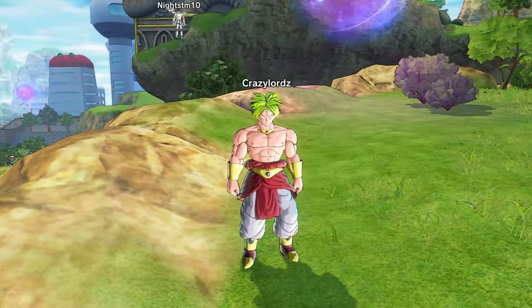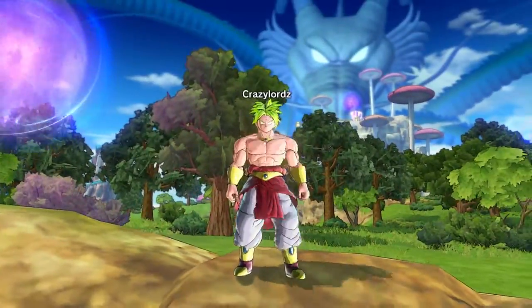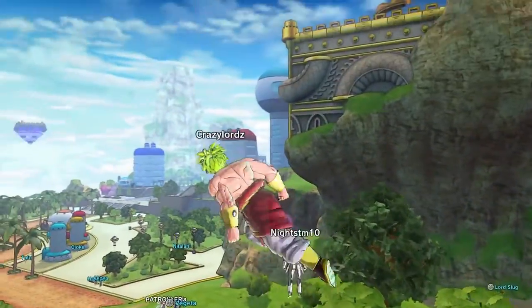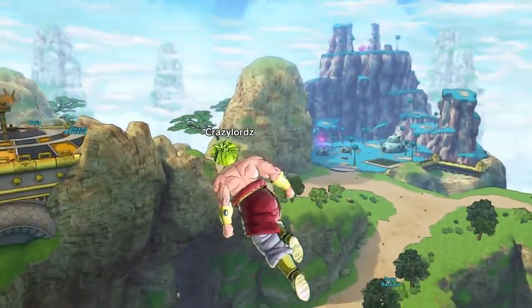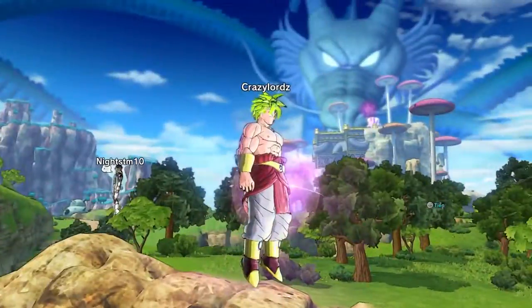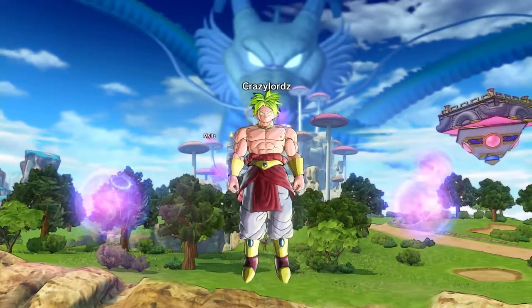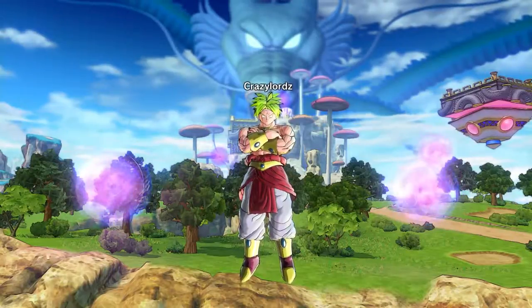Hey guys, it's CrazyLords here and in today's video I'm going to be showing you a tutorial on how to do all the expert missions — you know, from these little weird portals that just appear. When you're barely starting, you're not going to be seeing a whole bunch. But as you can see from my point of view, you see a whole bunch of them, they're all everywhere. When you're barely starting, all you're going to see is either this one and that one — only two. I'm going to be going through each and every one of them. I think there's about 16 or 17 of them.